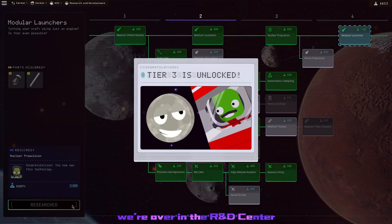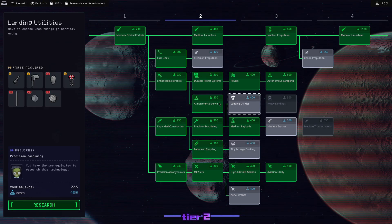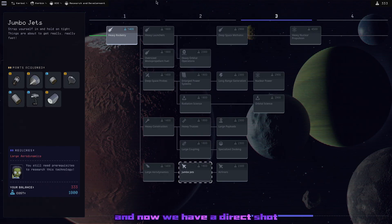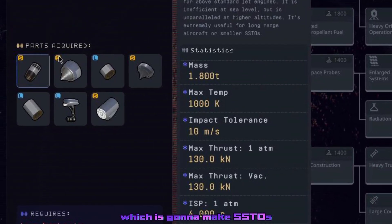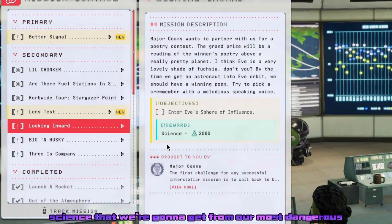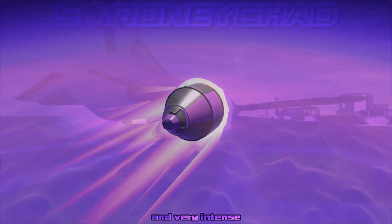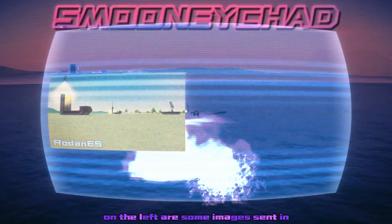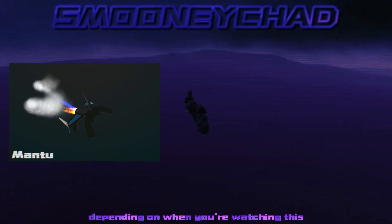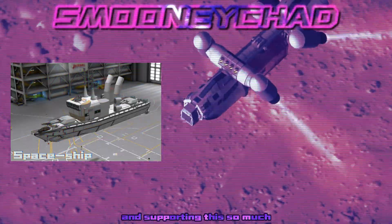You already know what time it is — we're over in the R&D Center unlocking Tier 3, finally. We're also going to pick up a bunch of extra nodes in Tier 2 to try to complete it out like we did Tier 1. Now we have a direct shot to the Whiplash Engine, which is going to make SSTOs so much easier — though that's going to require a lot of science, science we're going to get from our most dangerous mission yet. The next episode is going to be very purple and very intense. Thank you so much for watching, I'll be back next week.